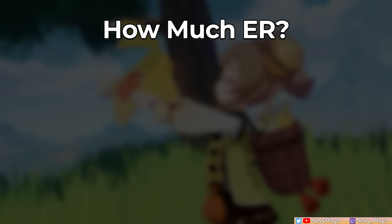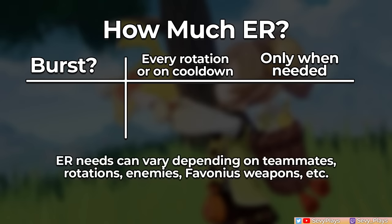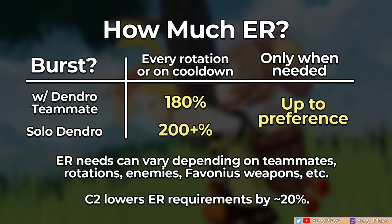How much energy recharge does Yao Yao need? It depends on how often you plan to burst and her team comp. You also have to consider other sources of energy, like another Dendro teammate, Favonius users, enemy types, etc. In a team where bursting every rotation isn't essential, ER can be whatever — though more ER makes her more reliable for emergency healing. If you want to burst every rotation with another Dendro unit, 180% is generally a good initial target. As a solo Dendro unit, that goes up to 200%+. Having her C2 can lower ER requirements by about 20%.